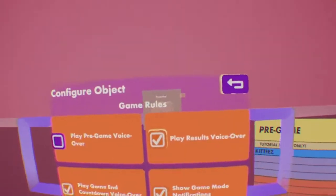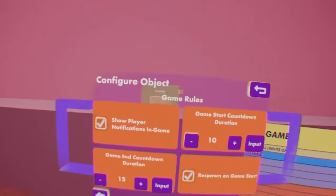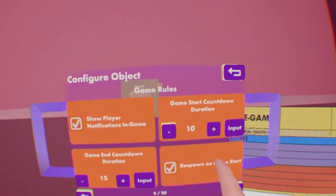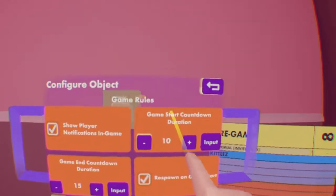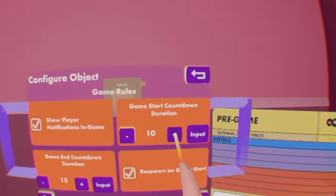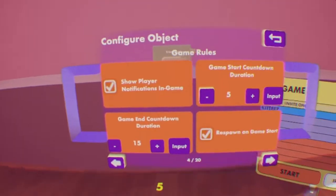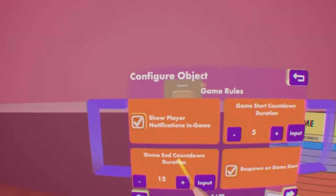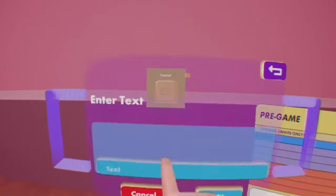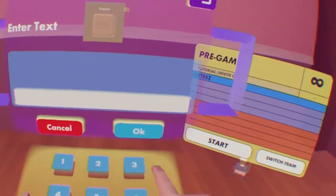Next page. Show Player Notifications will enable or disable notifications for players in-game. The game start countdown duration is as soon as you hit the start button, how many seconds does it take for the game to start? I'm going to set it to five. And after the game end countdown duration, this is how long it takes for the game to be able to be started again — I'm going to set this to 30.